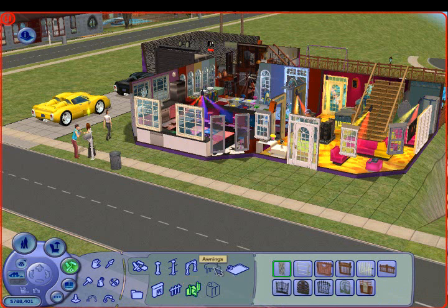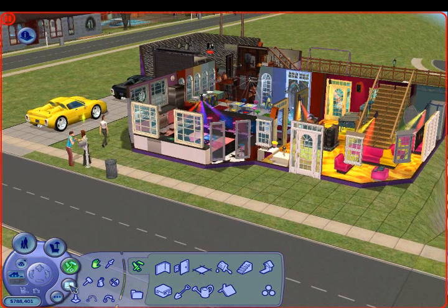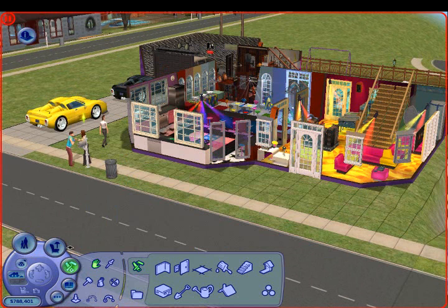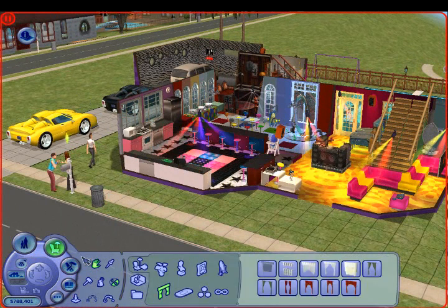This is an archway or awning — that is part of the Open for Business expansion, so we don't have that right now. Elevators as well — I believe elevators were part of the University option because I don't remember ever having those. So yeah, that is pretty much it. Building goes the same with all these options over here. You can copy a door, you can change the color of it just as easily as if you were adding furniture. That is everything for the intricate details of building and furnishing.